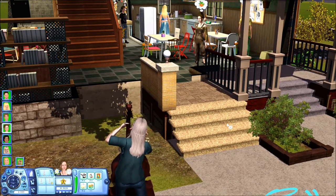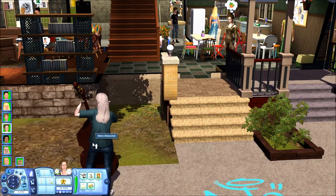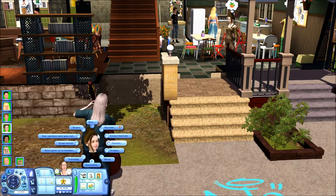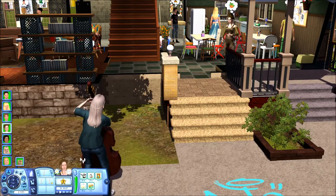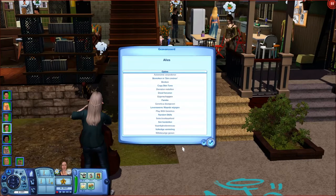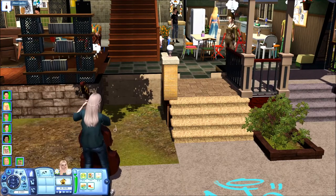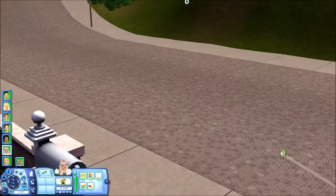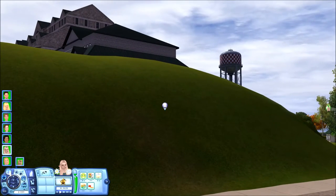Not all of the Sims are actually selectable. This one here is not selectable — she's been playing bass for hours, which is a bit exaggerated. So let's see, Master Controller, Advanced — I'm going to make her selectable. I actually deleted a lot of the villas in this part of Jericho to be able to place some university lots.